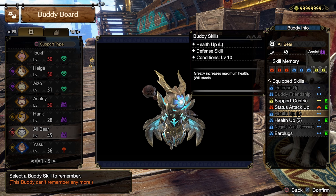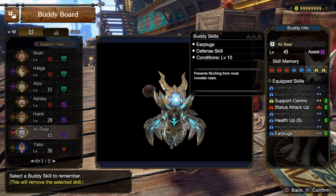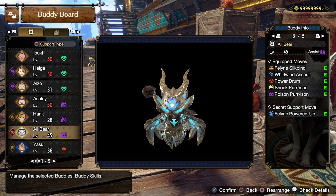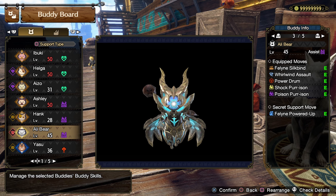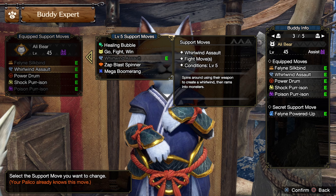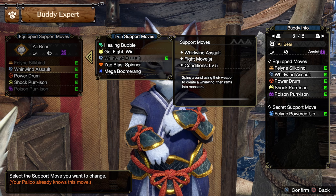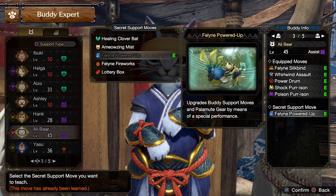I gave a support-centric status trigger up obviously to get more sleeps, health up so it survives longer, earplugs so it doesn't get roared out of stuff, with the full assist setup — so shock prison, poison prison, silk vines. I could honestly swap whirlwind assault to go fight wind, but I feel like the extra sleep buildup from this attack might be better, as well as giving Alley Bear the feline powered up.